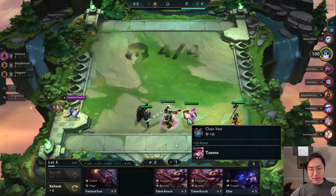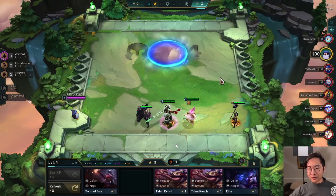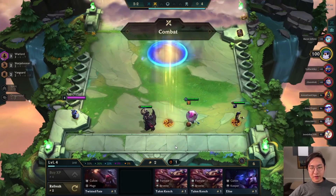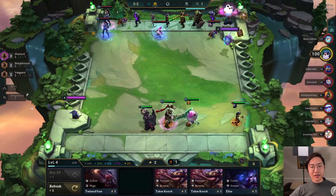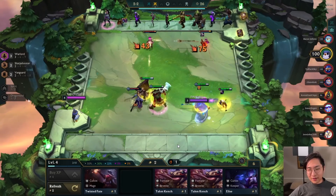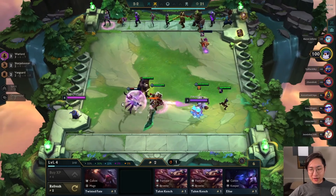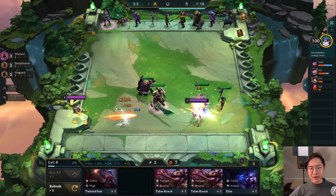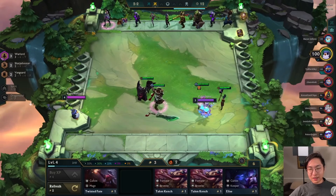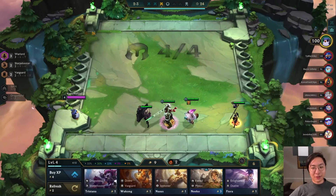Even though I really like Hextech Gunblade on Katarina, I'm just going to build this Locket and stay flexible. Because with this start, if I win streak throughout this entire stage, I can go into anything — I don't have to go for specific builds. Because I have a sword, it fits into everything since you could build a Guardian Angel or a Zeke's Herald to still stay flexible. But I'm still trying to go for Katarina carry, still want Gunblade and Quicksilver Sash components. We'll be last pick on carousel so it doesn't give us much choice.